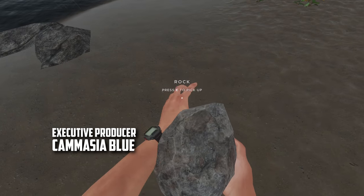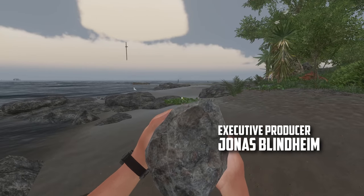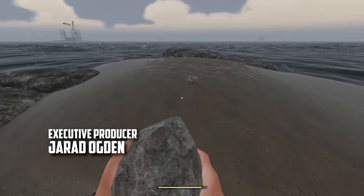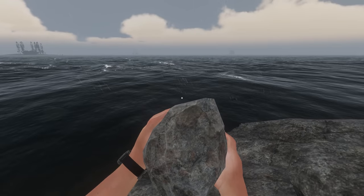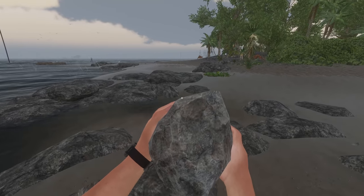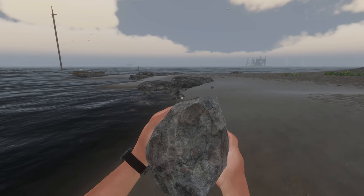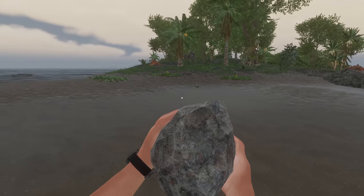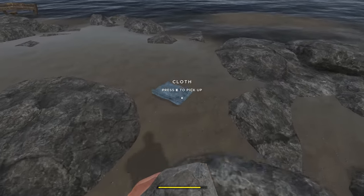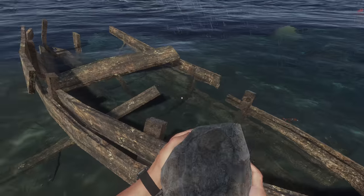We'll probably have to check that out with our raft - probably the safer option rather than trying to swim out there. There's a crab right there, and another one over there, so we're gonna stay away from them. Just grabbing some rocks - really good for crafting. The main purpose is to find engine components for the gyrocopter, but if we find things like this laying around we'll grab them too.